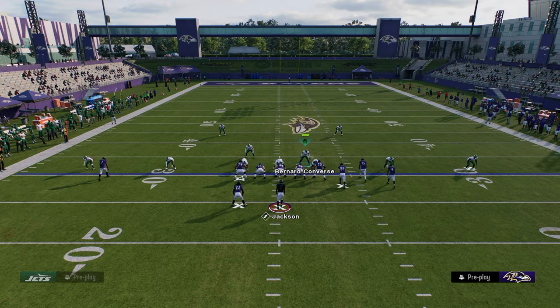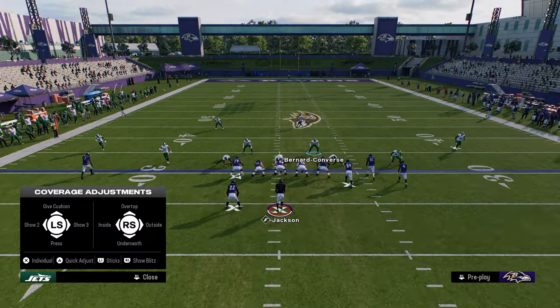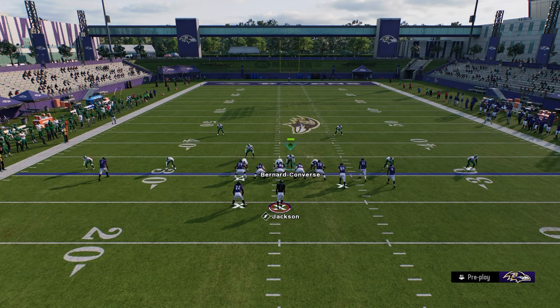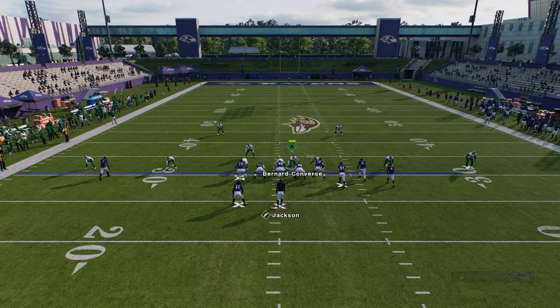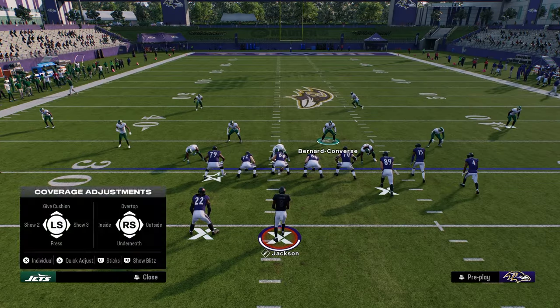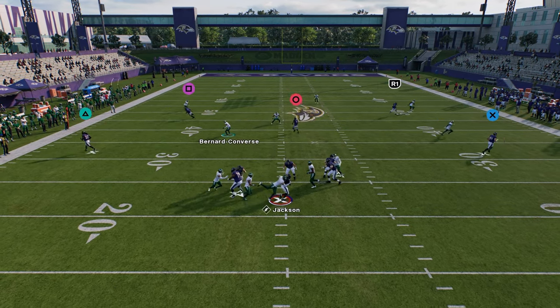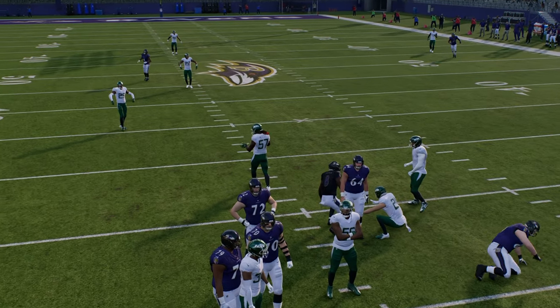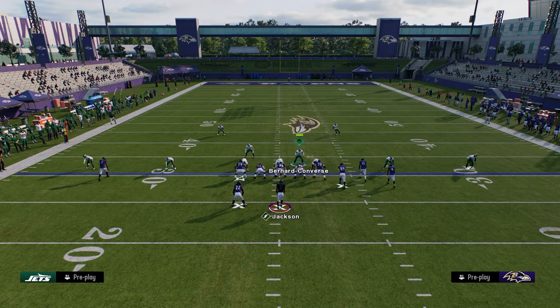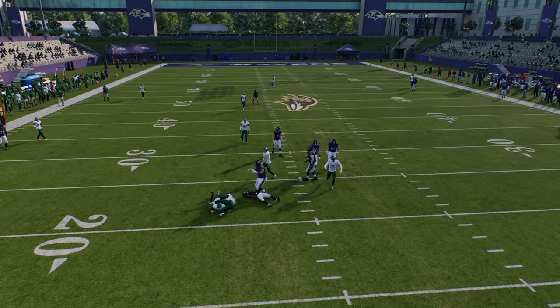You can also send the slot corner to turn it into a five-man blitz. If the A-gap doesn't come in, that slot corner will often come in off the outside. To help the blitz, hold left trigger with your user then hit right trigger and run towards the guard — this creates isolation with that guard and opens up the A-gap lane. You can send four or send five by adding that slot corner.